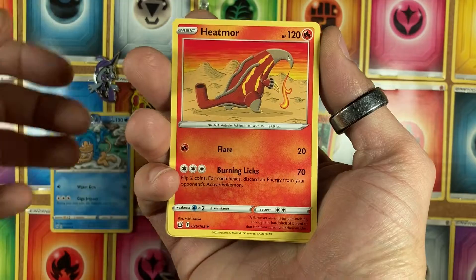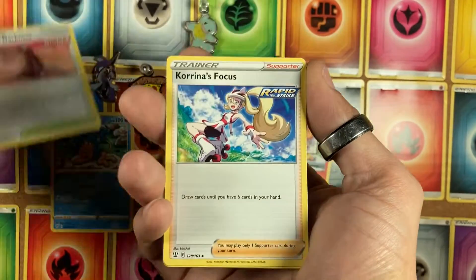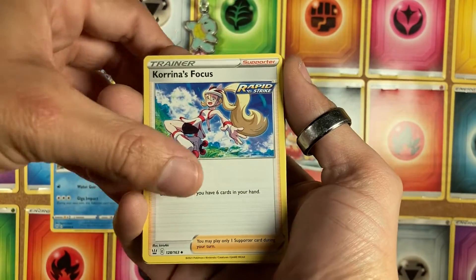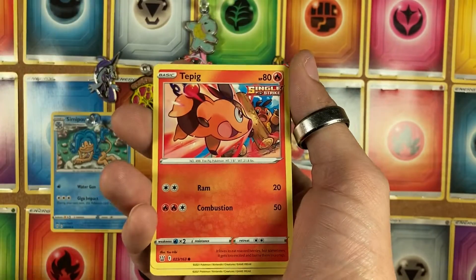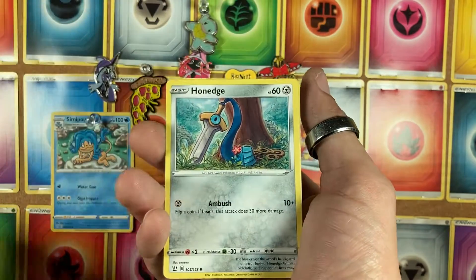Starting things off with Heatmor, a Tower of Darkness, Karina's Focus — if I said that right, hopefully — another Tepig. Oh wait, no, this is the Tepig from earlier, I'm done. A Honed Edge.